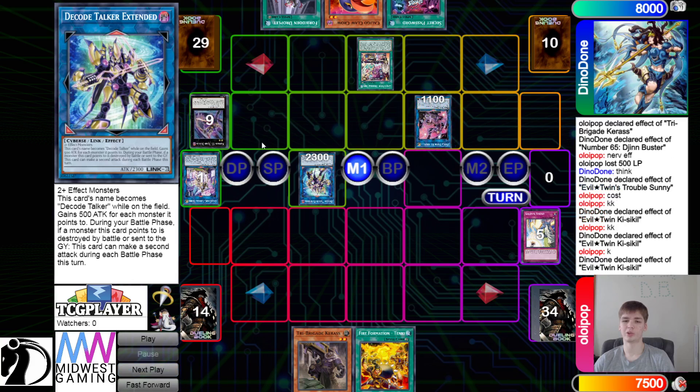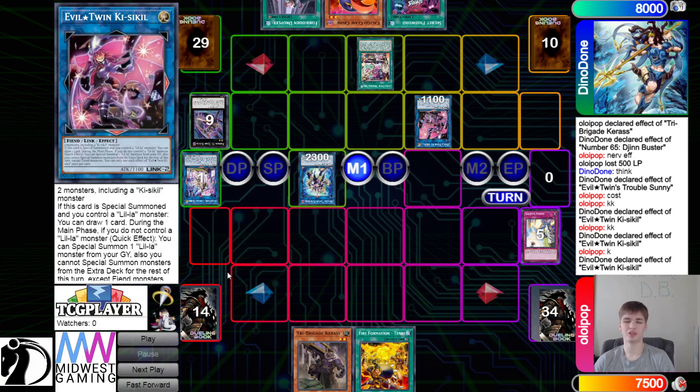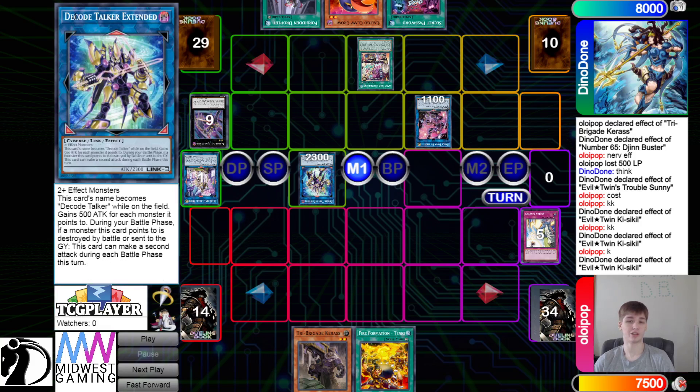I was wondering why they Reborned, because I was like — why not just use the effect of Reborn? But these lock you into Fiends, and they're trying to go for D. Kotak or Extended. If you don't know what this card does: it takes two or more effect monsters, this card's name becomes D. Kotak while it's on the field, gains 500 attack for each monster it points to, and during the battle phase if a monster it points to is destroyed by battle or sent to graveyard, this card can make a second attack during each battle phase this turn.